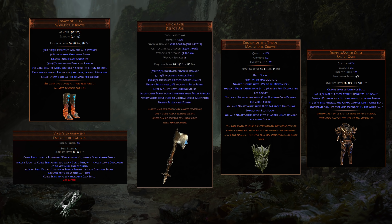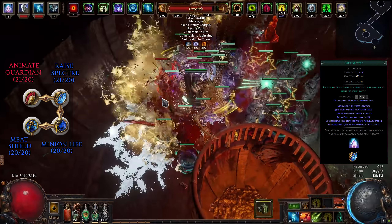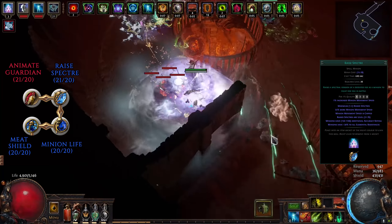As a side note, because POB cannot calculate the bonuses from the Animate Guardian's gear, I've added those manually in the configuration tab under custom modifier. If you wish to see your own DPS, add or remove those based on what your Guardian's gear is.